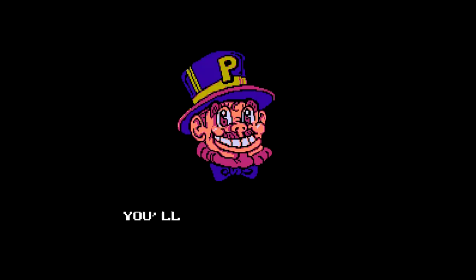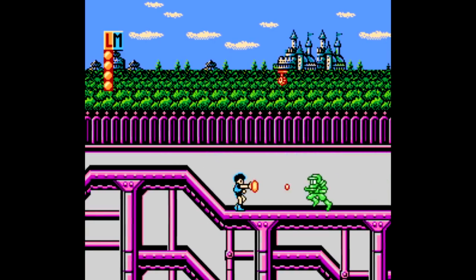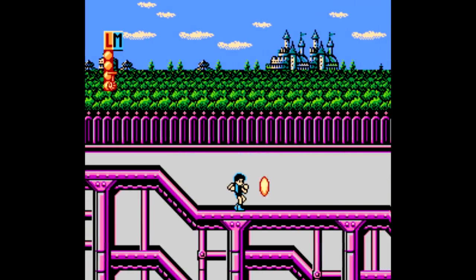So this magician is teaching this kid to use magic when he's suddenly attacked by something and the game starts. As you can see, it's a side-scrolling action platformer. You get three lives and three continues to get through five levels split up into two or three stages each, with no saves or passwords.